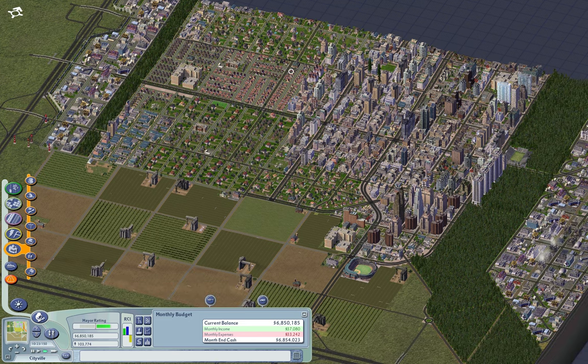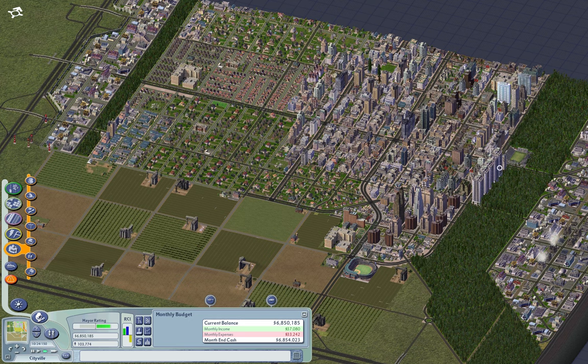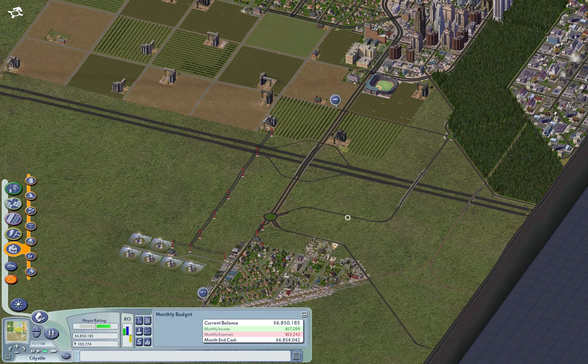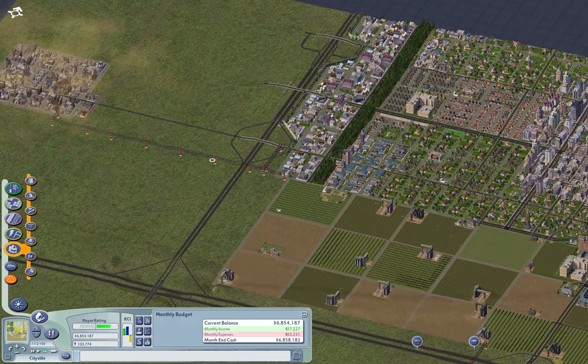There's a fairly organic feel to the way the buildings have sprung up here. We don't have one ultra-mega cluster of tallish buildings — we have a couple of clusters. It's not surprising, like in a real town, to see a few tall buildings along the parkland.